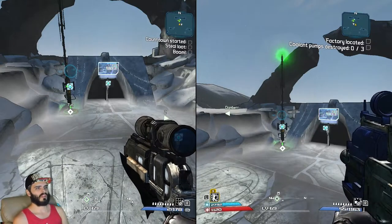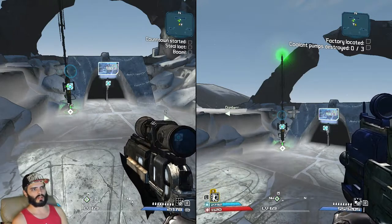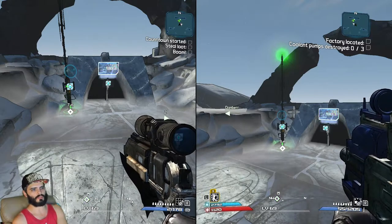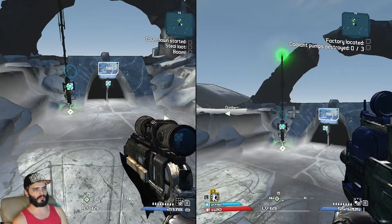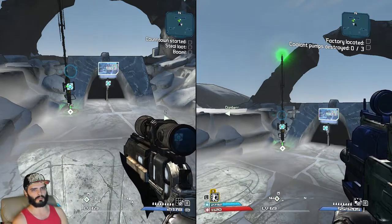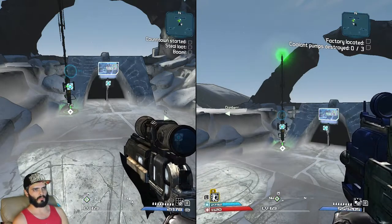This is a duping tutorial going over local split-screen duping. It doesn't really need to be covered for online play, since you can just drop things and quit to dashboard without saving. It can be a bit more complicated with split-screen local co-op, but you can still dupe on nearly every version of this game. The first one I'm going to do is the Switch version.